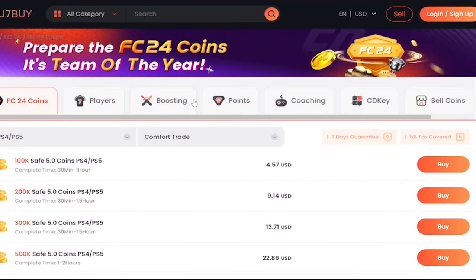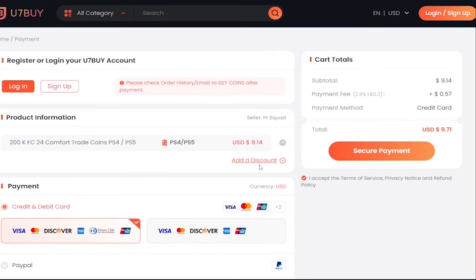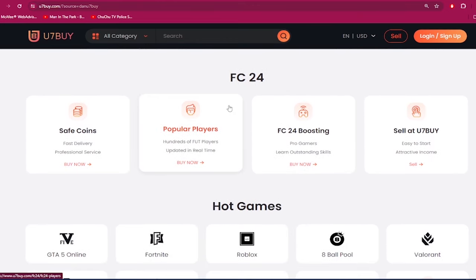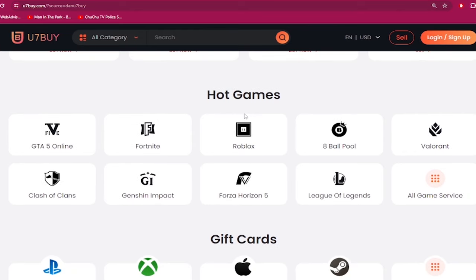If you need to make your ultimate team stronger, go to u7buy.com and buy yourself some cheap and reliable FC24 coins. Once you head over to u7buy.com, make sure to use my discount code 'dan' to get six percent off your next purchase. Apart from FC coins, u7buy.com also provides game services like top mobile games, gift cards, game keys, etc. Click my link in the description and enjoy the cheapest prices.